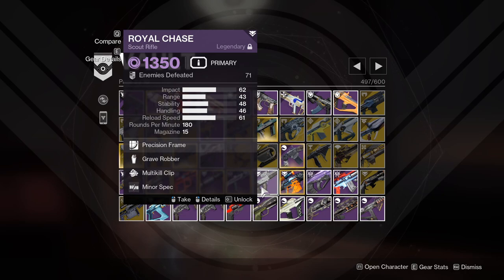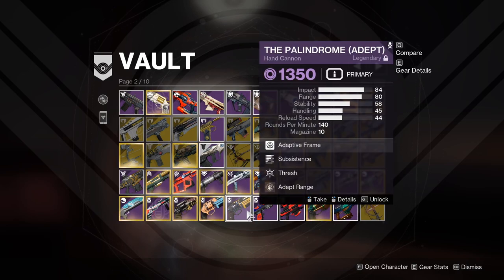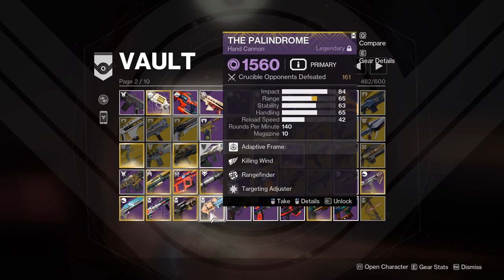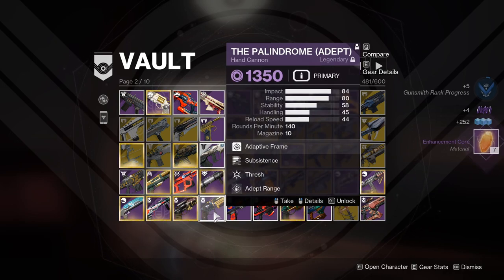We have now officially deleted 100 items from the vault and we're still on the second page — this is ridiculous. My Palindromes — for some bizarre reason I tend to use the non-adept one more. The adept one basically gets no use, so it is time to rip that bandaid off — goodbye old Palindrome. The adept version I will keep so I have a void hand cannon, and I need to start using it more anyway.